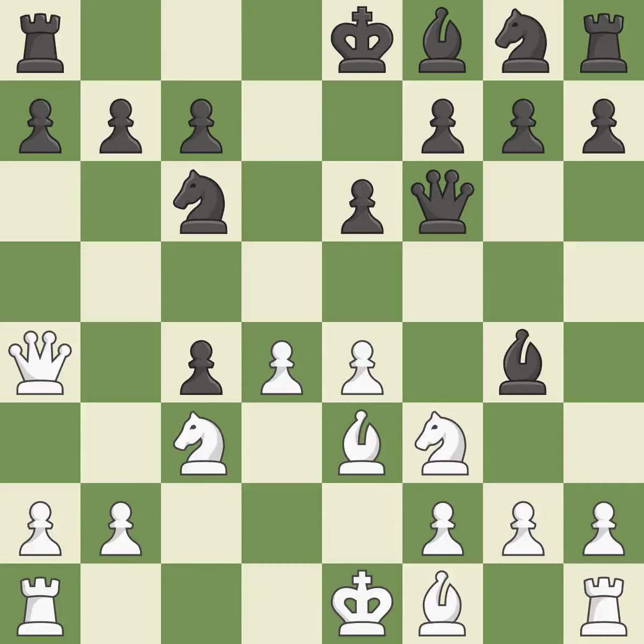This pins a knight to the king. This threatens to fork pieces — it is excellent. This forces the opponent to double their pawns, which weakens their pawn structure. This is the only good move. This stops the opponent from being able to fork pieces — it is a great move.